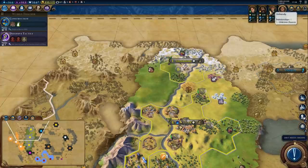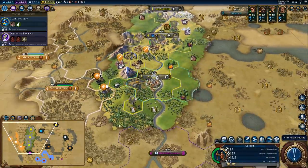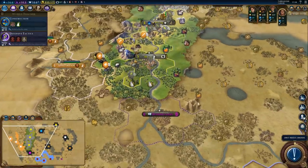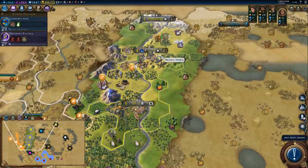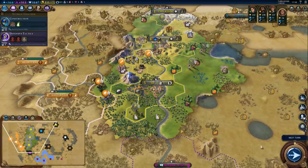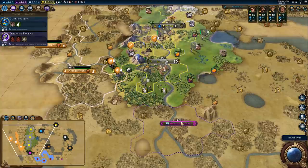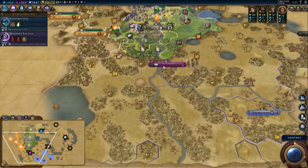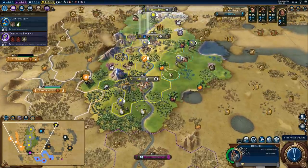Funny thing is we only have one modifier with Australia and it's positive. Cyrus doesn't like us, however — minus five because of first impressions. You know what we could do? We could capture a city-state. I think we're going to do that. Australia already did it, so we might as well. Not to mention one of the other AIs will probably take the city-state if we don't.